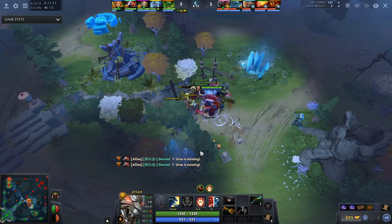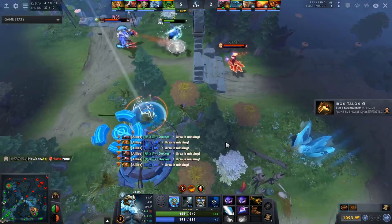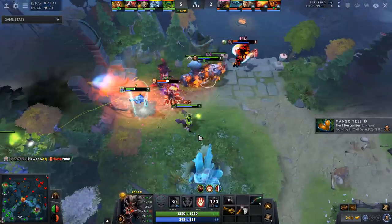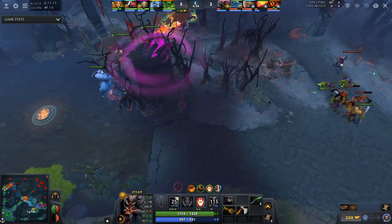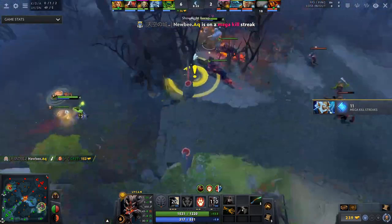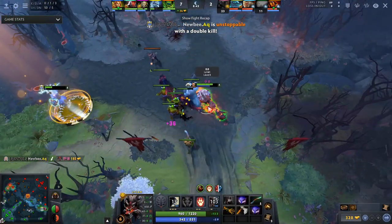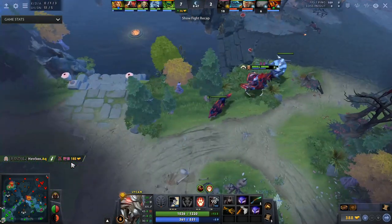If your first item is Dominator, your level 6 timing is even stronger — assuming you get a decent creep like a Centaur, Hellbear Smasher, or Alpha Wolf. Here Scylla runs in, gets a great stomp on two heroes, and goes for the kill on Ursa. Ursa jumps to the high ground, so he brings in his courier for scouting vision, sees Ursa is still up there, and kills him too. Two kills right at level 6 — exactly what you want.